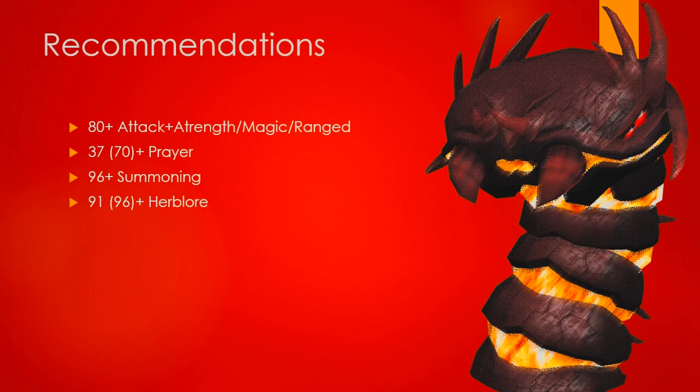Into the recommendations: I'd recommend you have at least 80 plus attack and strength, 80 plus magic, 80 plus range — whatever combat style you decide to use, make sure you're 80 plus. 37 plus prayer is a good idea for protect from magic, although 70 is even better. It's great if you've got 96 plus summoning for the pack yaks so you can yak away your drops, and also overloads are good to have, or even supreme overloads if you got them.